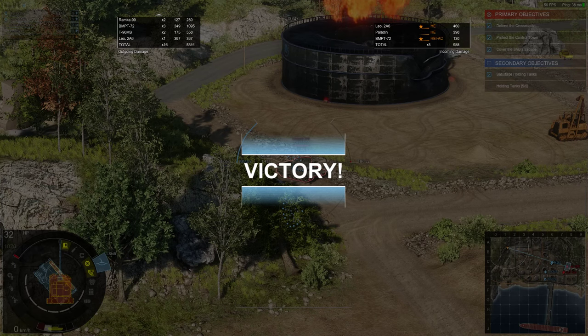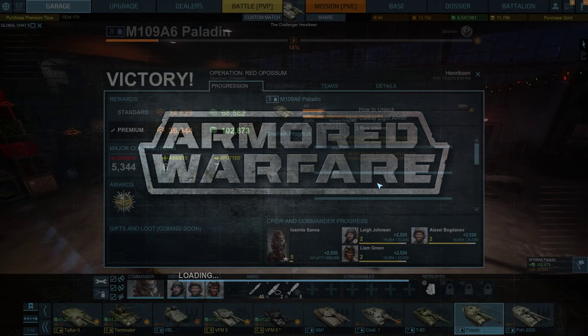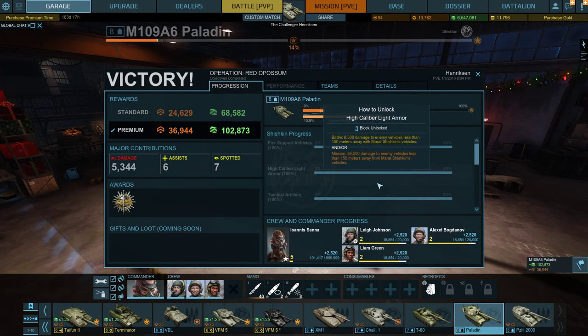I'm calling this an epic fail because queuing up in artillery on this map is failure of epic proportions in and of itself. But queuing up for this map in artillery and not dying — it almost made the previous match in the Challenger, where I got 18 kills, did 24,000 damage, got 21 spots, and still couldn't carry my team to victory — it almost made it all worthwhile. It certainly put a smile on my face, and I hope watching today's video has put a smile on yours.